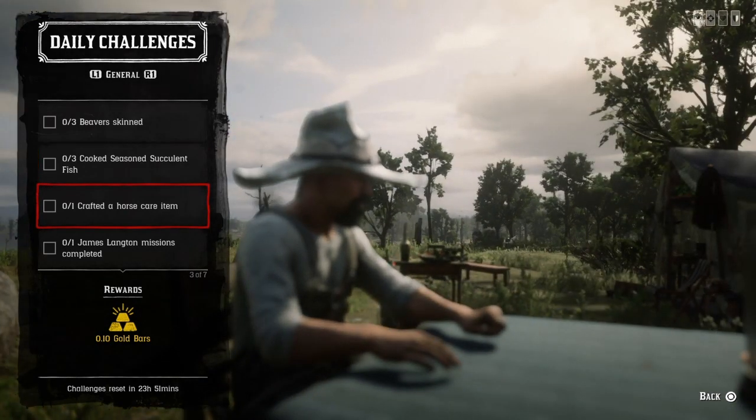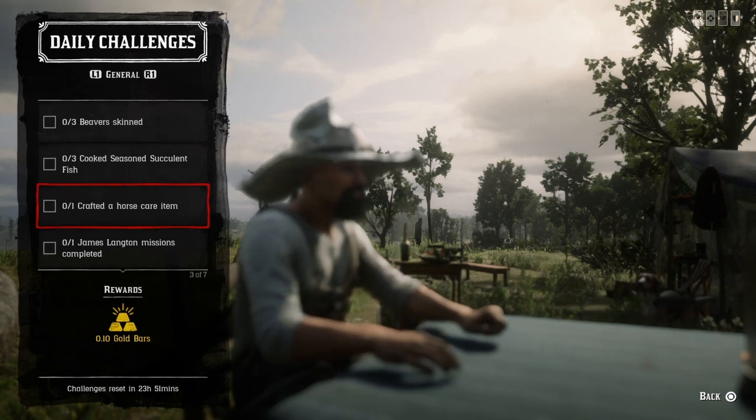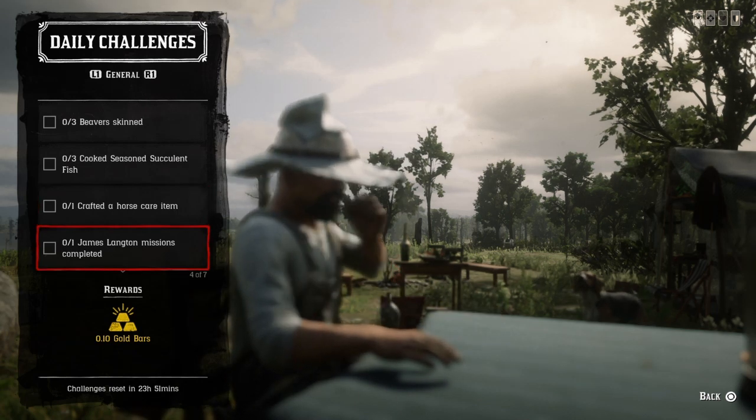Craft a horse care item — you get the pamphlet from the fence, then go ahead and craft your horse care item. Once you do that, that challenge is completed.